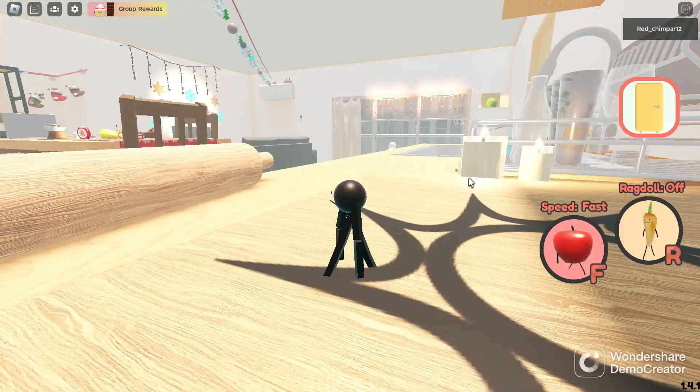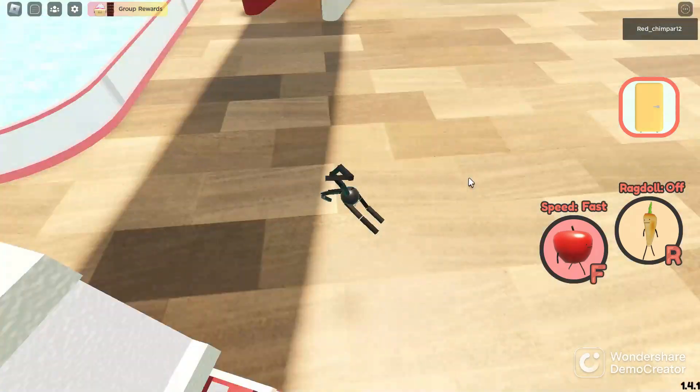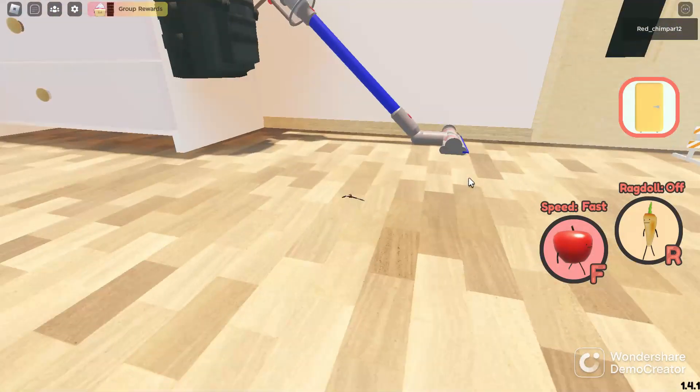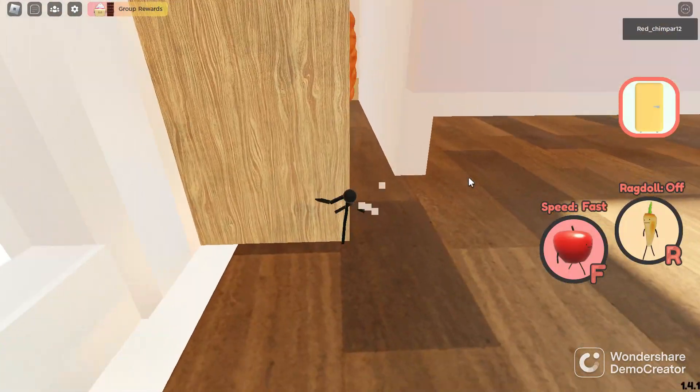In order to get the baguette, it can be done with any food — fastest with the leaf. You simply have to jump down into the hole and grab the baguette.